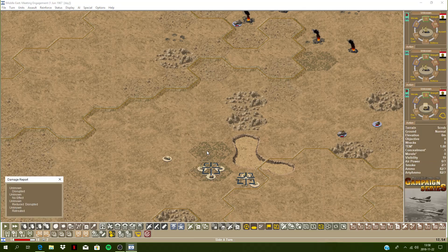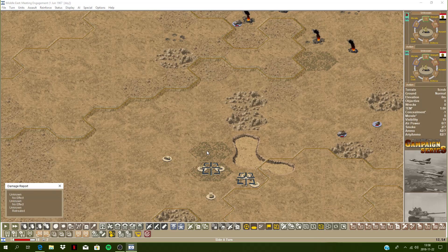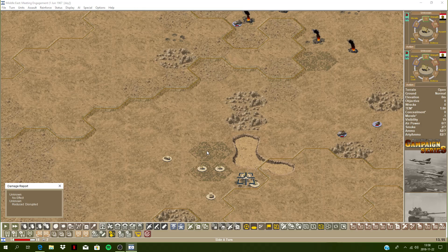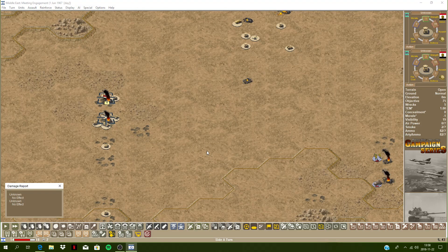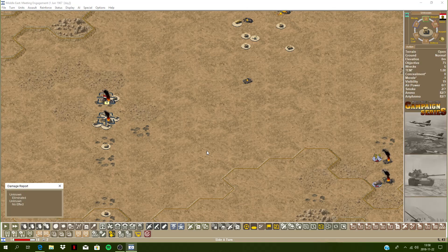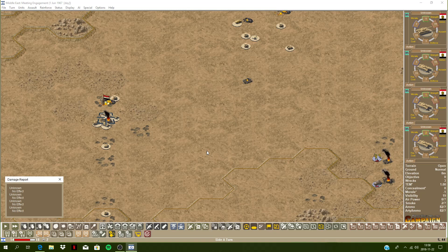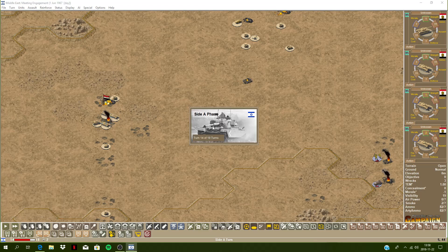My barrages are hitting his artillery setups — yeah, he's taking casualties there. Something got eliminated and destroyed there. See if we can disable some of these tanks here — nope, no luck there. Alright, we're at turn 14.